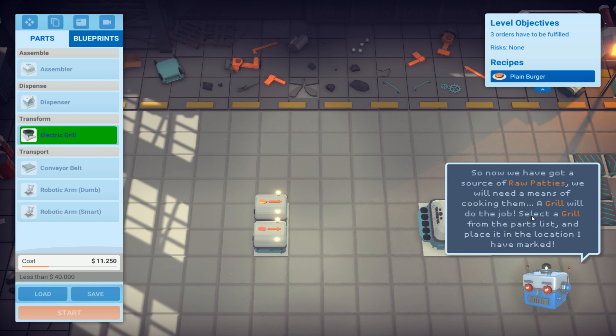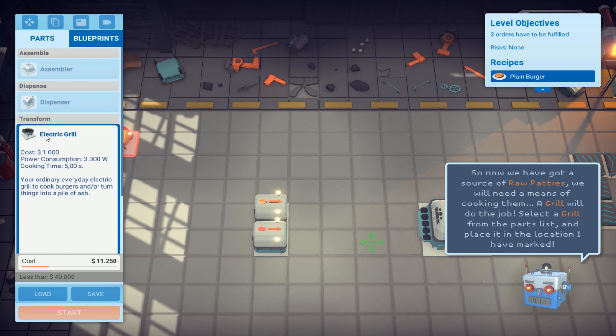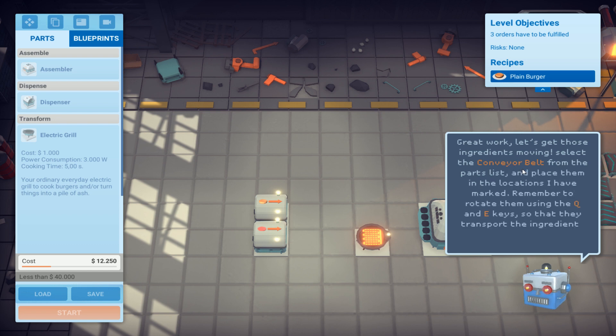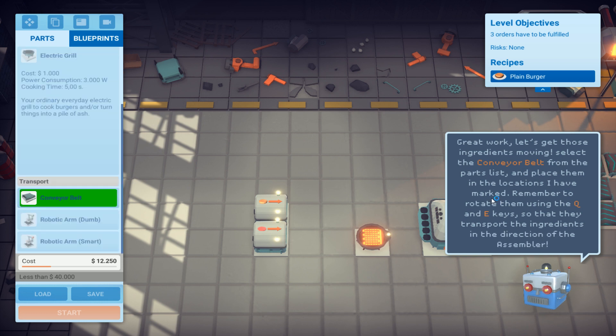Select the grill from the parts list - electric grill. Just click - great work! Let's get those ingredients moving. Select the conveyor belts from the parts list. Now my XSplit Gamecaster did pop up and cover my screen so I have all kinds of problems.